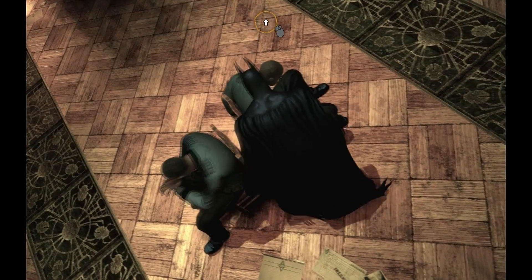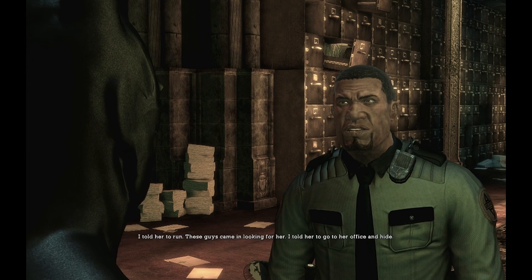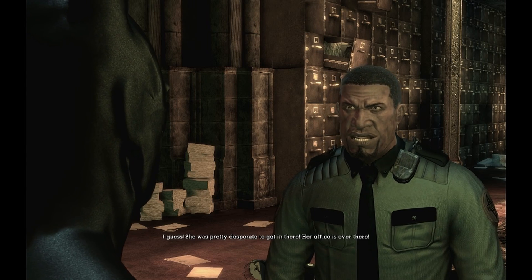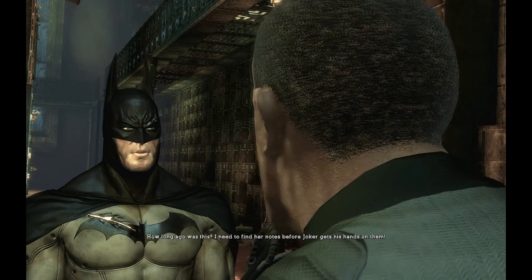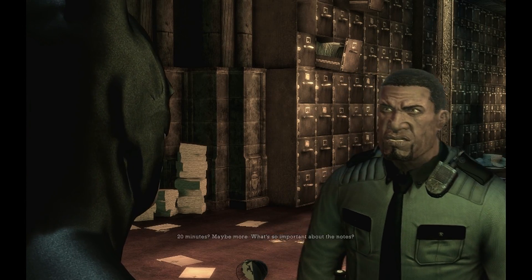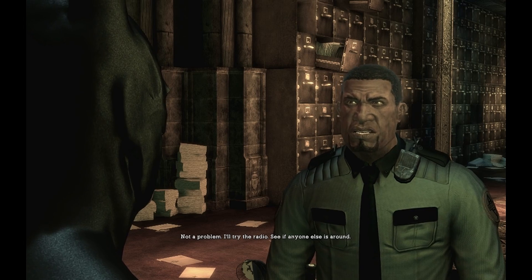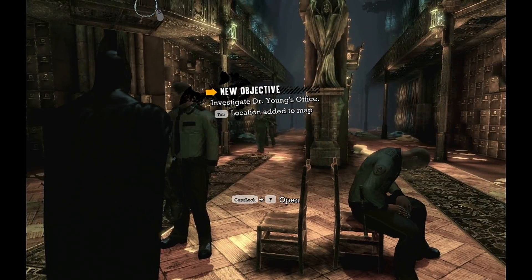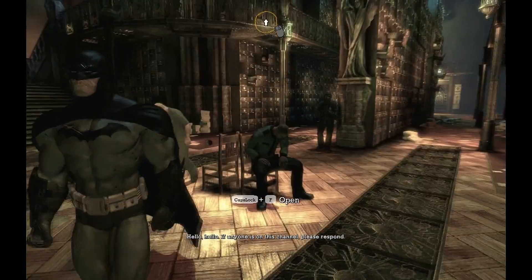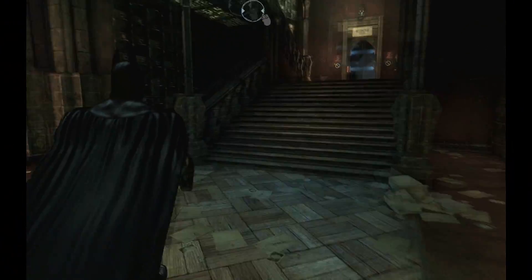Where did Dr. Young go? I told her to run. These guys came in looking for her. I told her to go to her office and hide. Does she keep her records there? I guess - she was pretty desperate to get in there. Her office is over there. How long ago was this? I need to find her notes before Joker gets his hands on them. About 20 minutes, maybe more. What's so important about the notes? Joker wants them - that makes them important. Stay here, I'm going to find her. I'll try the radio. Try not to get captured this time, Cash. Use that claw on your arm and smash somebody's face in with it. I'm not allowed to kill anybody because I'm Batman, which is fair enough. But you're just a security guard, so kill away.